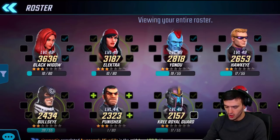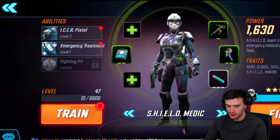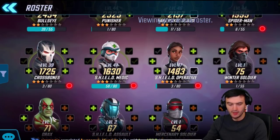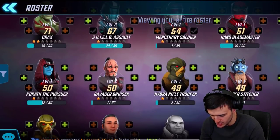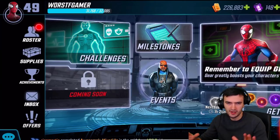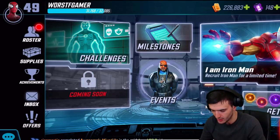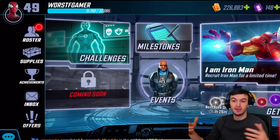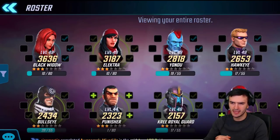Black Widow is a beast — really, really good — and you can get her from the campaign, so she's an easy target. Hawkeye you can get in the arena shop, so he's pretty simple. The Medic you can just farm, Shield Operative you can farm in the campaign as well, and Shield Assault you can farm too. A lot of these heroes are easier to farm throughout your campaign. Get your Shield team going and you'll have Iron Man just like that.